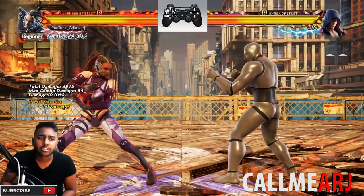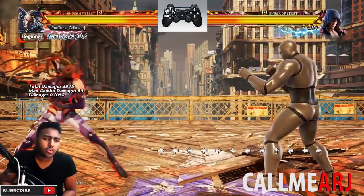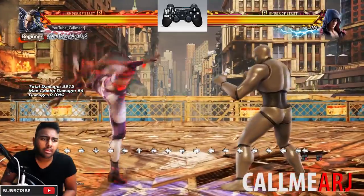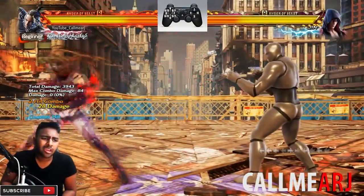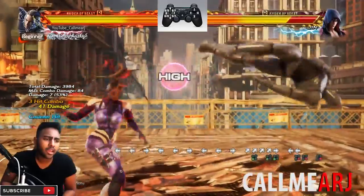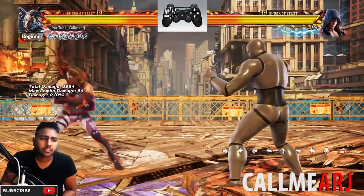So delay it slightly and then you're right into the combo - that's another one of her core screws. Furthermore she also has b+4,4 as another option. An example: you get a counter hit like that and then you're straight into the combo.